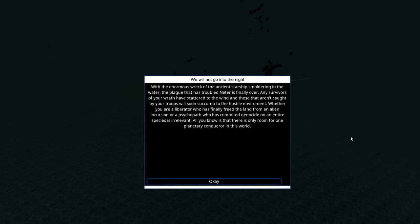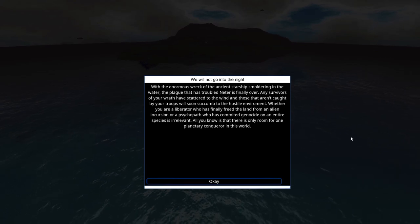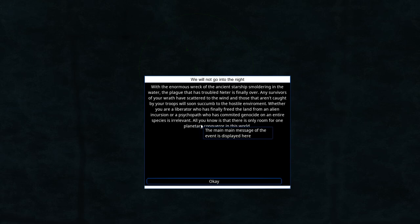With the enormous wreck of the ancient starship smoldering in the water, the plague that has troubled Nita is finally over. Any survivors have scattered to the wind and those not caught by your troops will succumb to the hostile environment. Whether you are a liberator who freed the land from an alien incursion or a psychopath who committed genocide on an entire species is irrelevant. All you know is that there's only room for one planetary conqueror in this world.